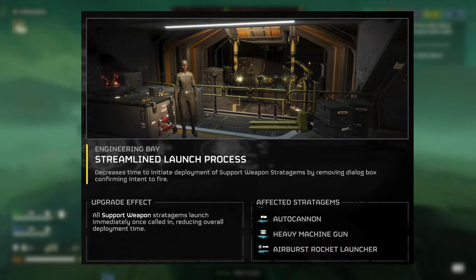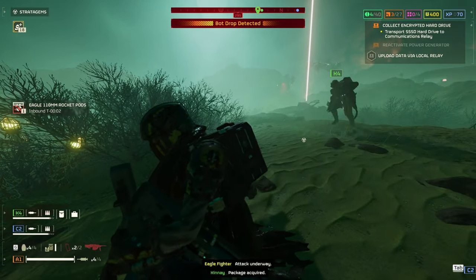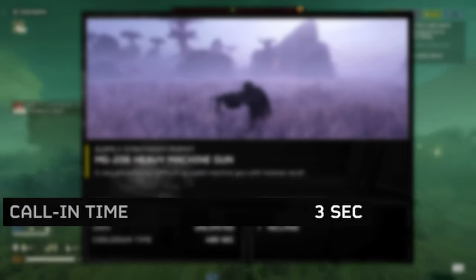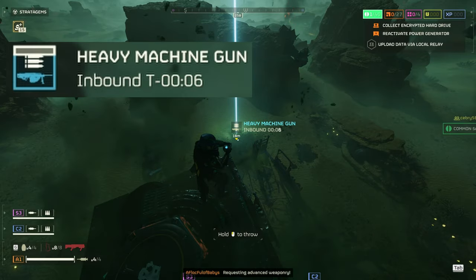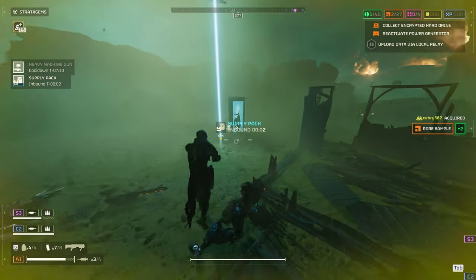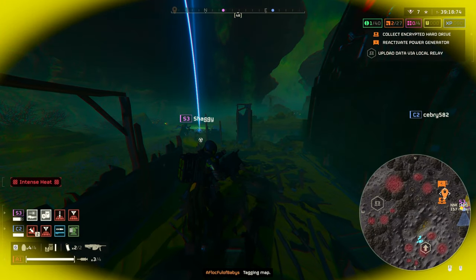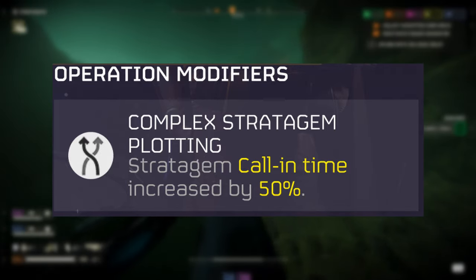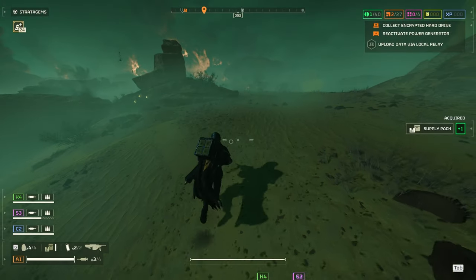Streamline Launch Process — all support weapon stratagems launch immediately once called in, reducing overall deployment time. There's some confusion around this upgrade. The call-in timer of three seconds doesn't mean the stratagem arrives in three seconds — it's an added delay on top of your stratagem's call-in. Organically, the Heavy Machine Gun has a four-second call-in, and with the three-second delay timer that makes seven full seconds. This ship upgrade removes that delay timer entirely, so now it only takes four seconds to come in. Note that the complex stratagem modifier, which increases call-in time by 50% on some missions, still applies.